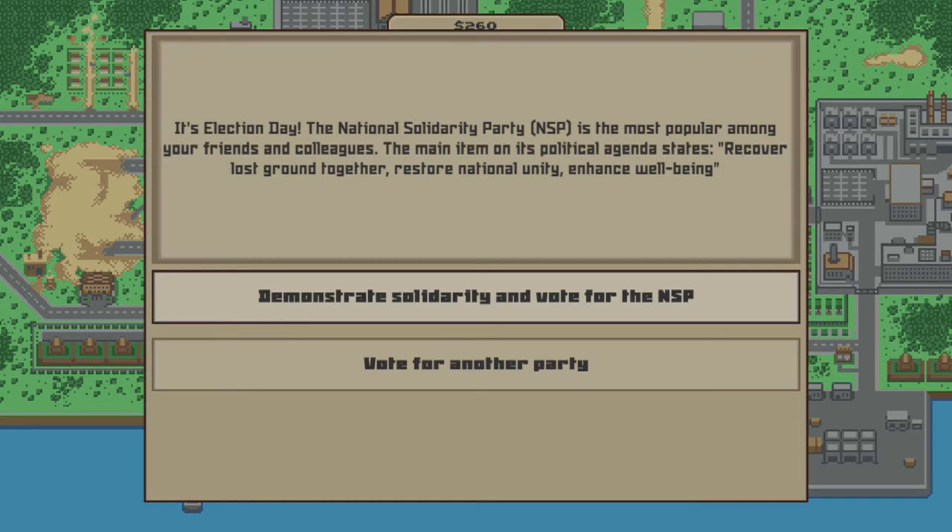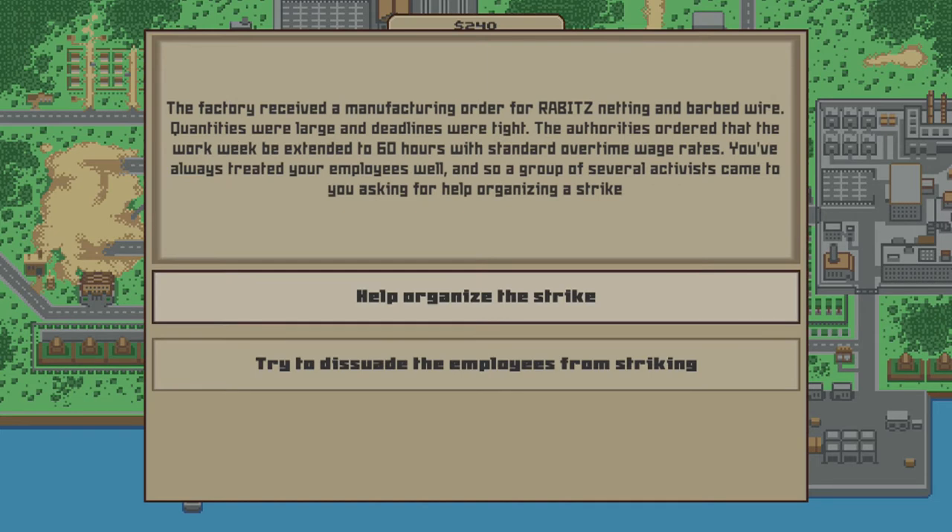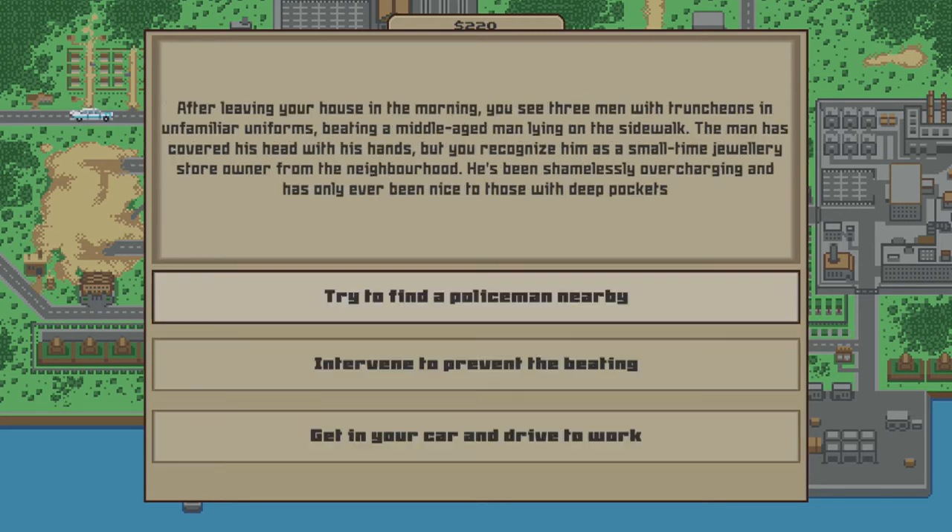Continue getting your math questions correct, and in the middle of the day you will have lunch with a choice to 'demonstrate solidarity and vote for the NSP' — make sure you choose that option. On the next day, as long as you continue doing everything right, you should get another choice and you want to choose 'help organize the strike.' On the following day, when you're on your way to work, you will get a choice and you want to make sure you choose 'get in your car and drive to work' — that will make sure you actually get to work on time.